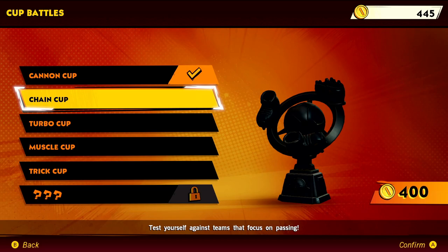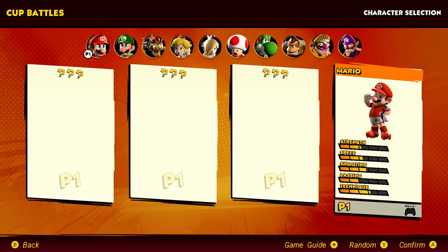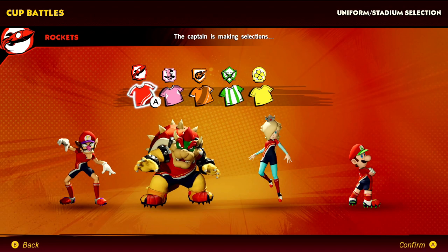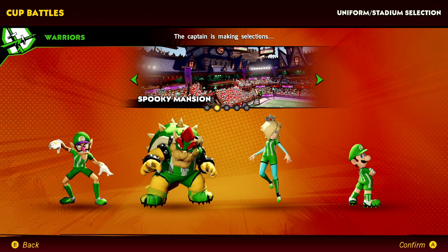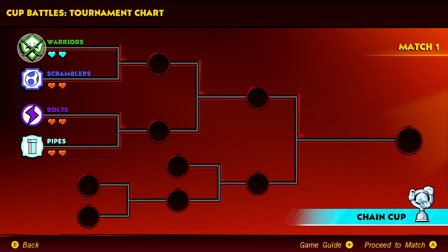Now I'll be hopping into the Chain Cup with Luigi — test yourself against teams that focus on passing. Luigi has some heights in passing and technique. We'll randomize the rest of the team and got Rosalina, Bowser, and Waluigi. We gotta go with the green — the Green Warriors. It makes sense to do the spooky mansion for Luigi, you know, Luigi's Mansion and stuff. The Green Warriors featuring Luigi at the spooky mansion in the Chain Cup — pretty good combo.